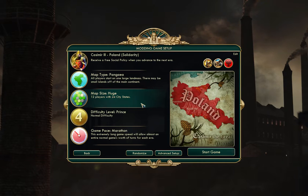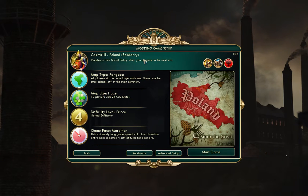So let's set up a game here. I like to play Poland because I tend to end up with a city sprawl tactic. It does pretty much break the game because of that free social policy every era. But if you're expanding rapidly, it still doesn't offset the happiness handicap in the early game. And I'm not going to get any achievements anyway because I'm using mods.